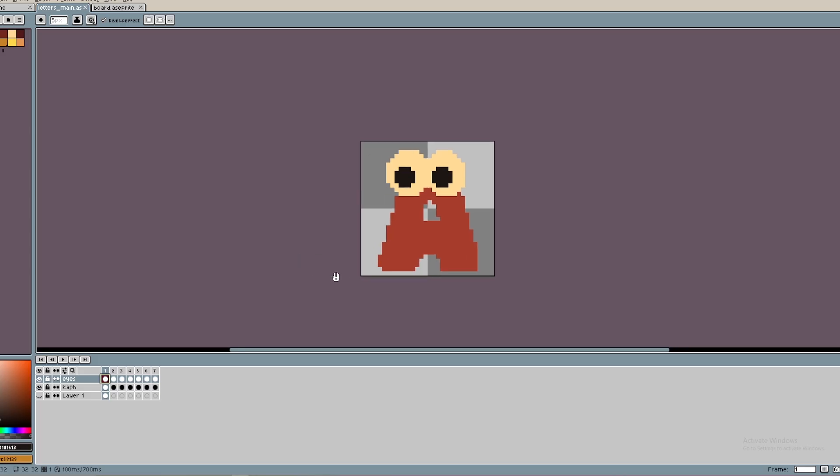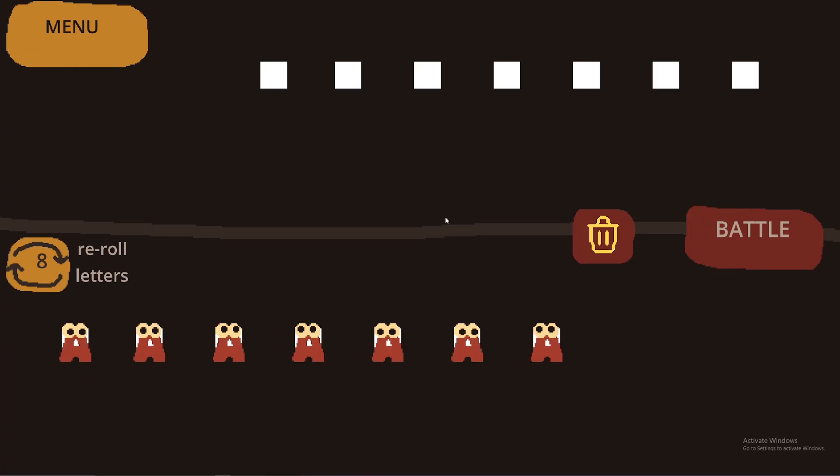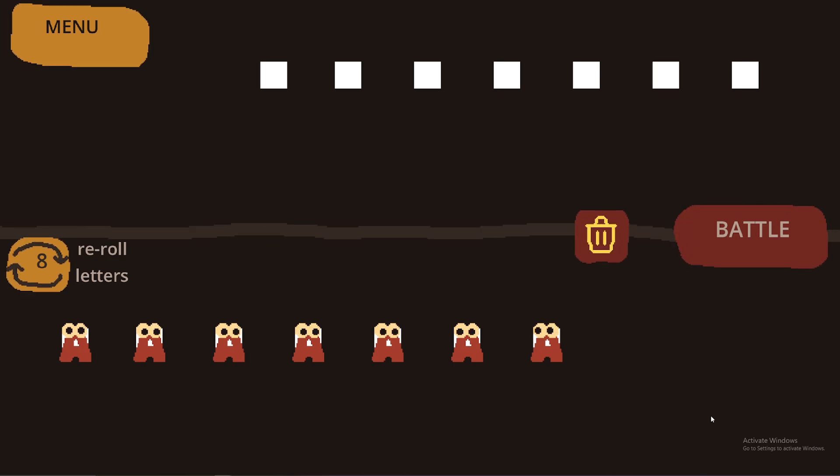I then moved on to making some art for the letters. I drew these little letter monsters, which is basically just some eyes over the Caff font. I threw them into the game with some basic random eye movement, and I can feel it working. Look at all of these A's — look at them go. Pretty neat.